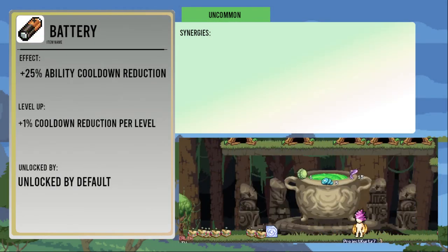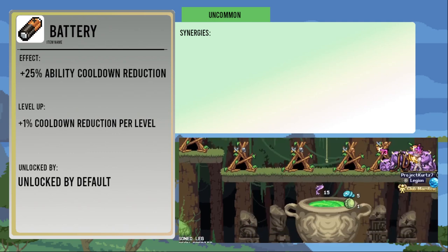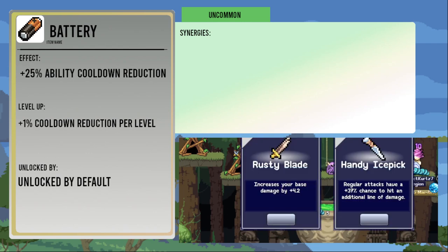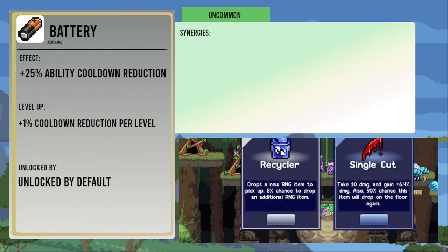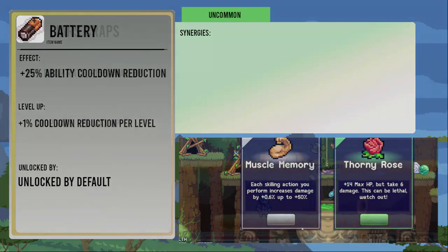Battery gives your abilities a 25 percent cooldown reduction, increasing by one percent per level up. It's helpful for Maestros and Mages who feel like their enormous cooldowns cause them problems, or Warriors who want to attack even faster. Note that each stack applies that reduction to the previously reduced amount, so you can't just get zero cooldown from four of them.